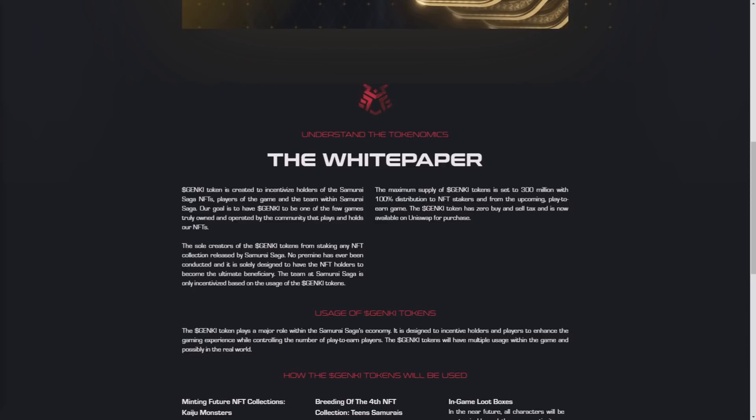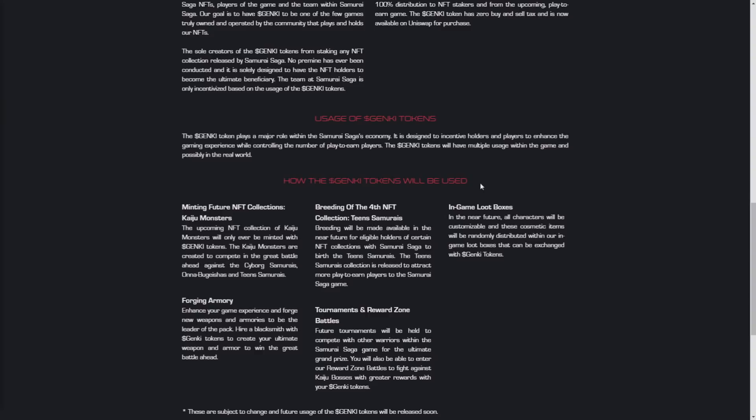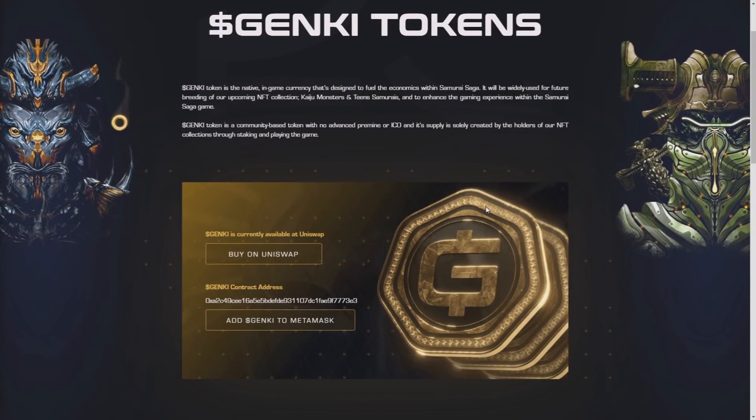Now let's look at the Genki token whitepaper. The Genki token is created to incentivize holders of Samurai Saga NFTs and players of the game. The goal is for Genki to be one of the few tokens truly owned and operated by the community. The maximum supply is set at 300 million with 100% distribution to NFT stakers. Genki plays a major role in the Samurai Saga economy and will be used for minting future collections, breeding Teen Samurai, in-game loot boxes, forging armory, and tournament reward zone battles.